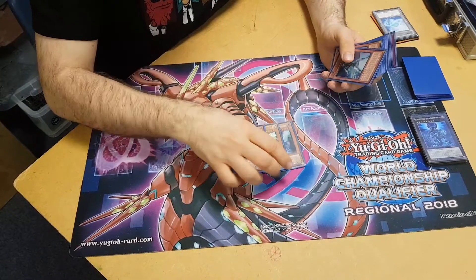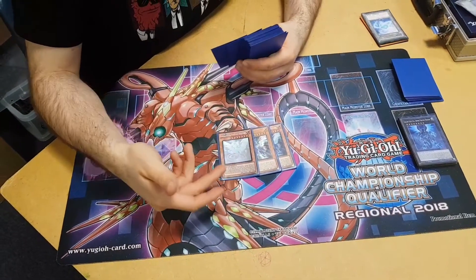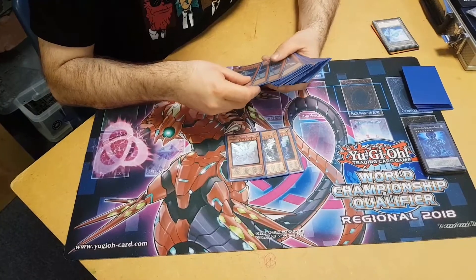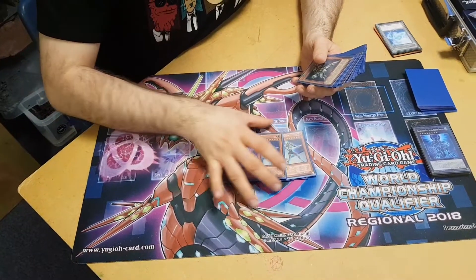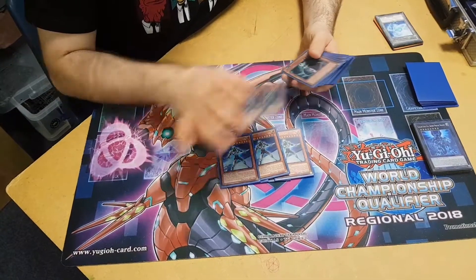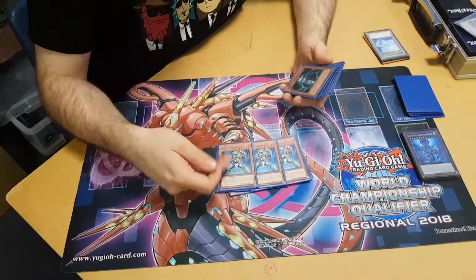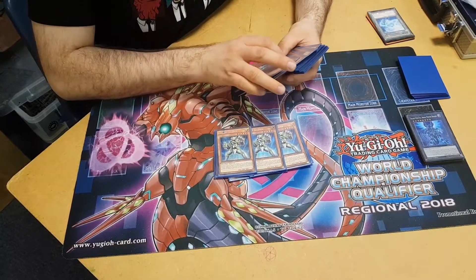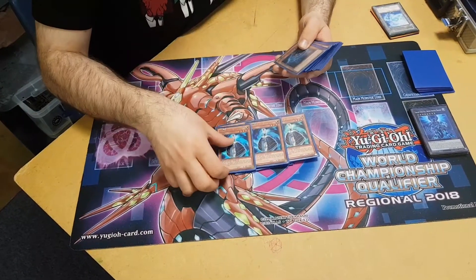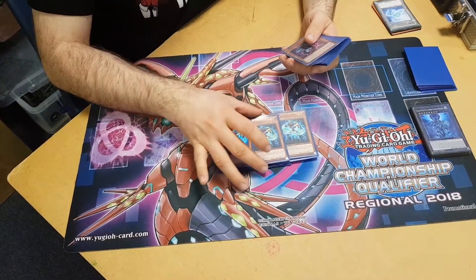So we have three Galaxy Eyes Photon Dragons — you need three copies. Two you could probably manage with, but throughout today I needed three copies at all times for consistency as a level 8. Three Galaxy Knight — you can drop this to two if you want, but three is very handy. Three Galaxy Soldiers — you need to play three; it's your consistency, and it's still the most expensive card in the deck. Three Galaxy Wizards for more consistency; they search any Galaxy card when you tribute them and can make themselves level 8.